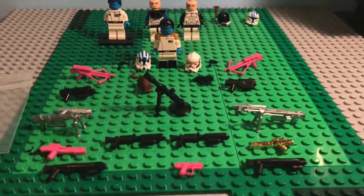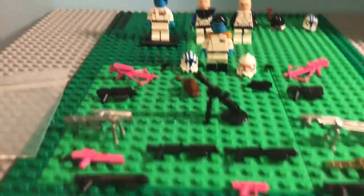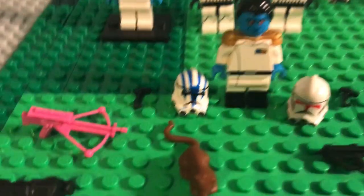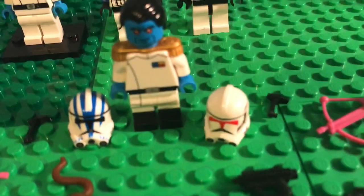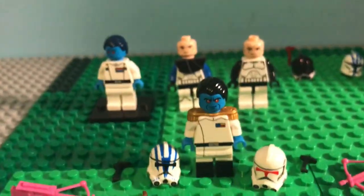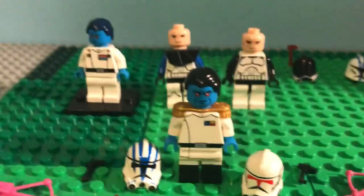So first, before we do an in-depth part of it, I'm going to show you all what I got. Up here at the top, I got an Admiral Thrawn figure, probably going to be super cool. We got a 501st Lieutenant helmet, an Airborne Trooper. We got two Arc Antennas, both black. And a little pet from Thrawn, and a Scout Trooper from Thrawn.